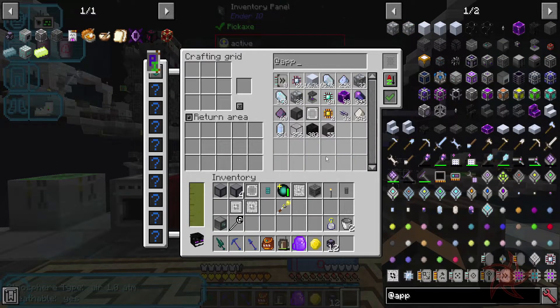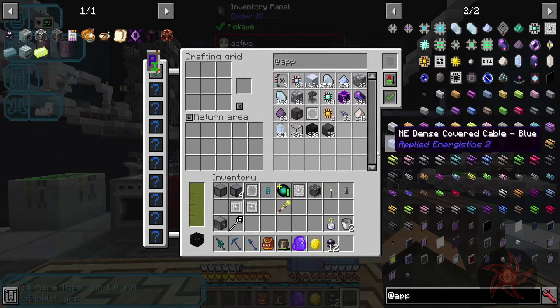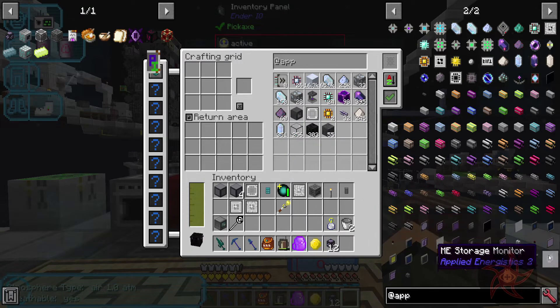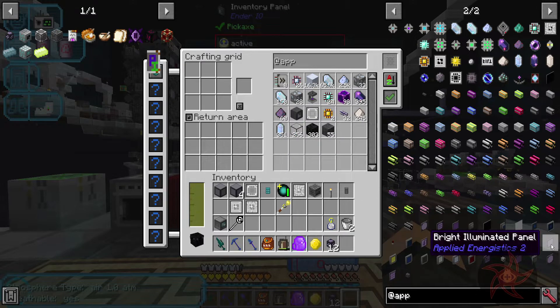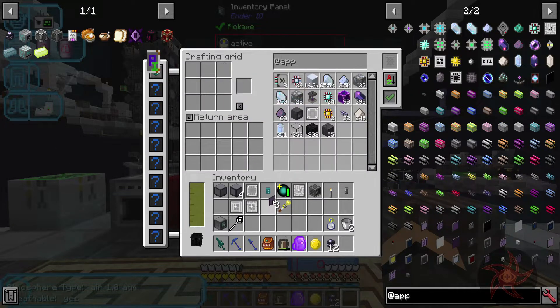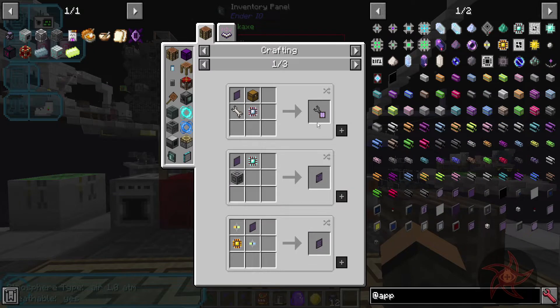Applied Energistics panel. I need a crafting terminal, but I'm going to need to make these things first. Illuminated panel, and then I can upgrade these into the various terminals and whatnot.